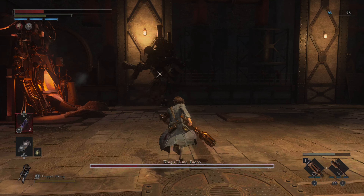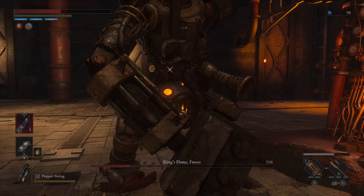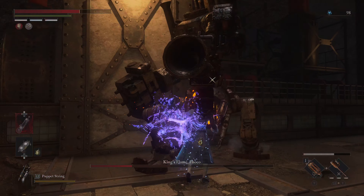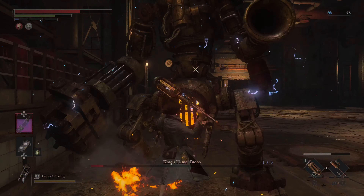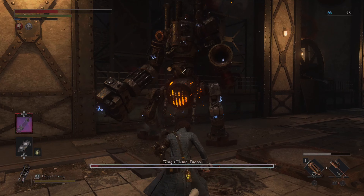Got greedy there. Like I said, if you stay right up on him — as long as he doesn't jump backwards — those projectiles shouldn't be too bad. They'll kind of go right over your head, as well as the flamethrower.